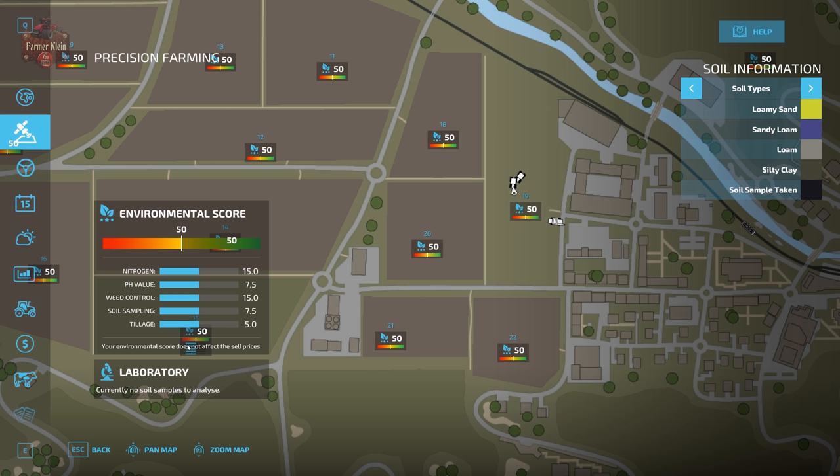Spoiler alert: your environmental score can affect your selling price. If your environmental score is close to 100, you're going to get the maximum selling price possible. If your environmental score is low - below 50 - you're not going to get nearly as good a price at the sell points, because sell points don't want to deal with people who aren't environmentally conscious. So you'll be motivated to keep that environmental score as high as possible.